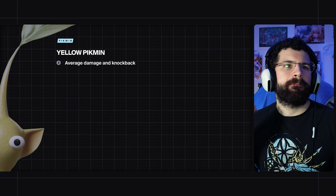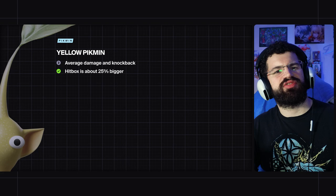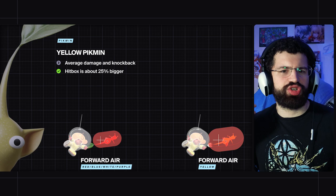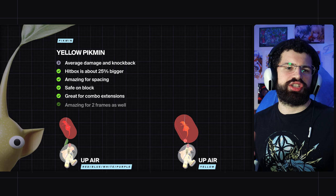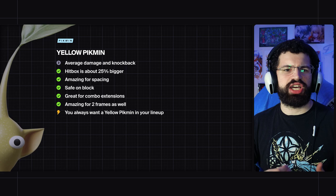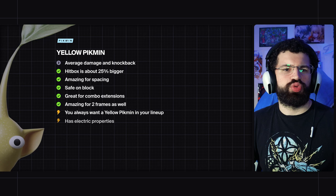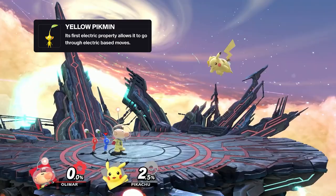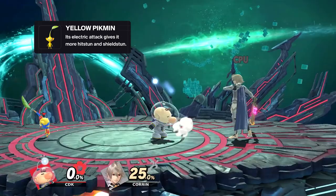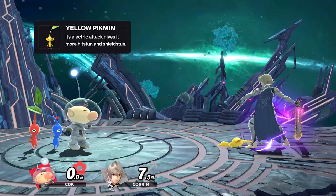Yellow Pikmin are the best Pikmin in my opinion. They have average damage and knockback, but what makes them so good is that their hitboxes are massive — about 25% bigger than other Pikmin hitboxes. This makes them amazing for spacing, safe on block, and better for combo extensions. It also makes them amazing for two-framing. Yellow Pikmin are always great and you always want one in your lineup. As a bonus they're electric, which has two properties: they go through electric-based moves — for example versus Pikachu you can go through Thunder Jolt and neutral air can't kill yellow Pikmin — and the electric element causes more hit stun and shield stun than normal, making combos better and moves safer on block. The only time you don't want yellow Pikmin is when you really need kills.